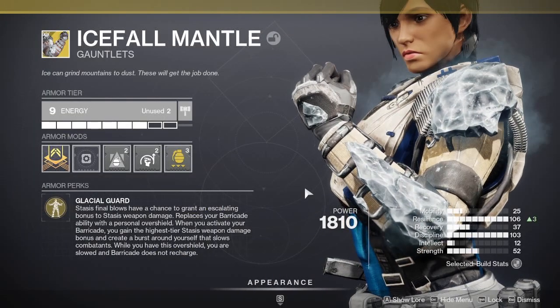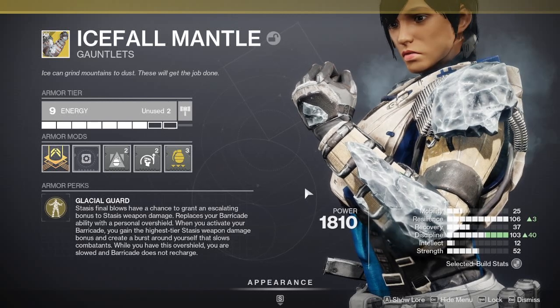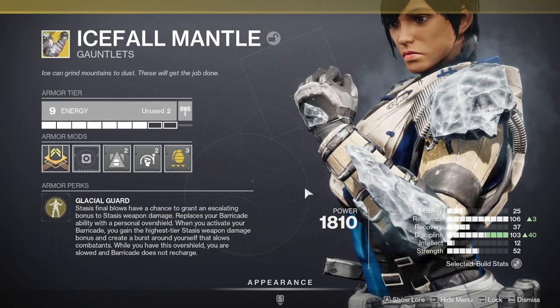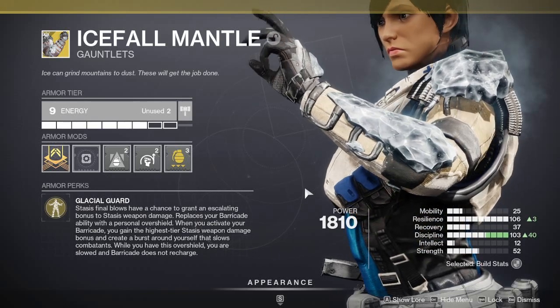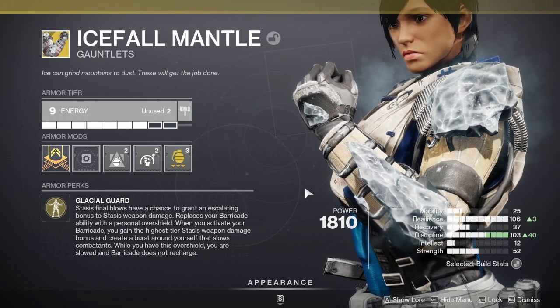First up, we have the Icefall Mantle. It has a really beefy description, but basically what it's trying to say is you don't get a barricade anymore. You get a personal overshield that makes you slow, so you become a tank with some damage resist and an overshield. On top of that, stasis final blows give you basically the equivalent of a weapon surge mod — up to 25% more damage. And if you activate your class ability, you become the tank and get maximum stasis damage boost from your weapons.